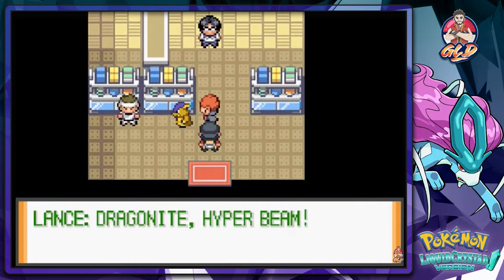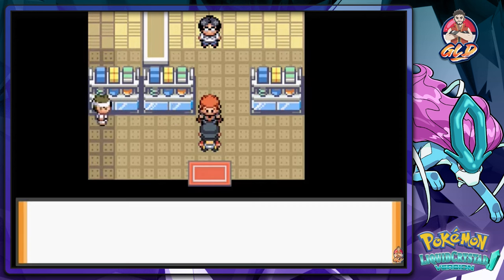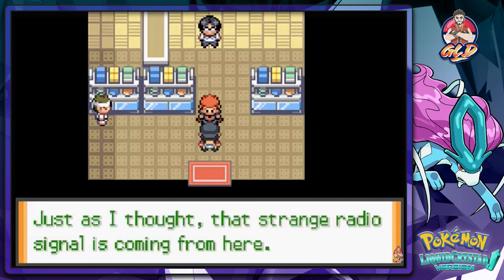Let's go right ahead and continue on. Dragonite Hyperbeam — that is not a Dragonite, that is a freaking Kangaskhan. Look at that, he's beating him up. 'What took you Draven? Just as I thought. That strange radio signal is coming from here.'